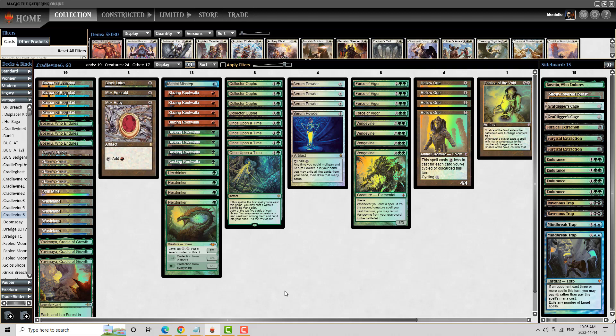The second reason for the land count is Golos Shops has started to creep back into the metagame. It's a very common play pattern — particularly on Magic Online where somebody knows what you're playing — to see a main deck turn one Spyglass or Pithing Needle shutting off your Bazaar. In a deck like Hollow Vine you're dead unless you can counter it or Force of Vigor. In this deck you're not dead, because you can just put a Yavimaya Cradle of Growth or a Boseiju down on turn one, cast your creatures, and start casting with Gaea's Cradle. You can cast your creatures consistently without needing the Bazaar — and that is a really strong point about this particular deck.